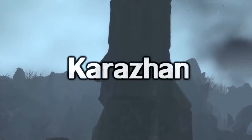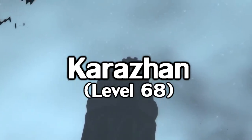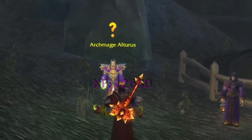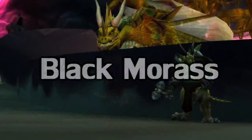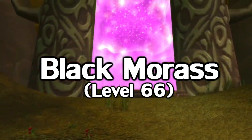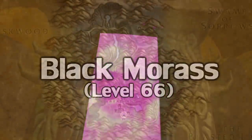Starting with the actual attunement chain: level 68 is when you can start the Karazhan portion of the attunement, and I definitely recommend you doing it then because you may as well get some XP while you're attuning. No sense in saving this particular part for 70. If you really want to stay on top of things, you can head on over to the Caverns of Time at level 66 and work on unlocking the Black Morass dungeon, as you'll need it later on.